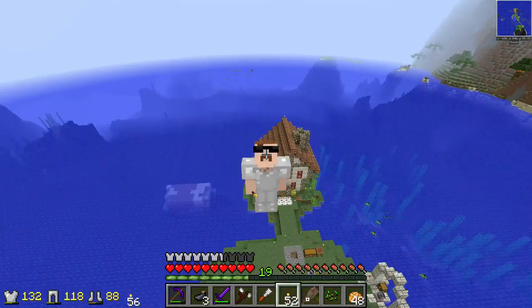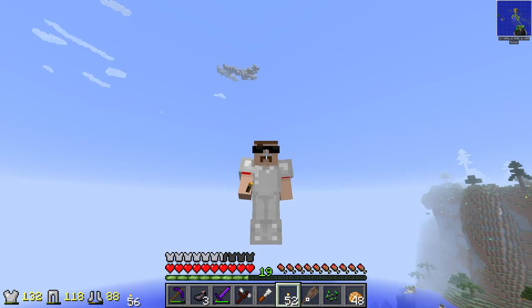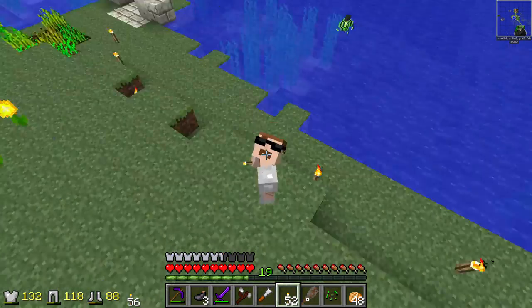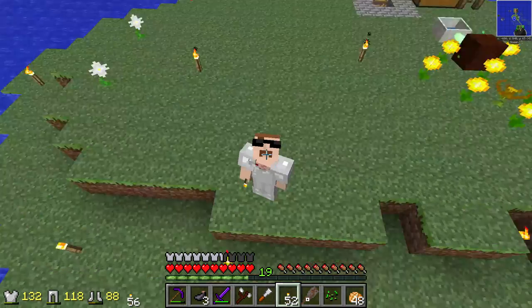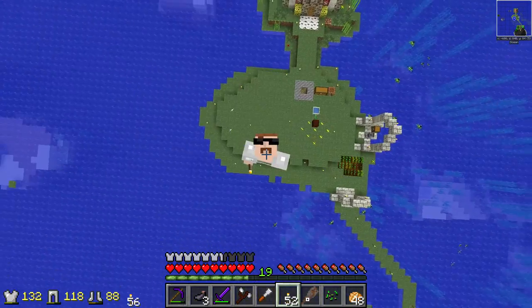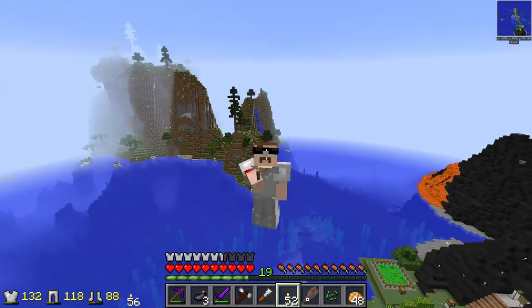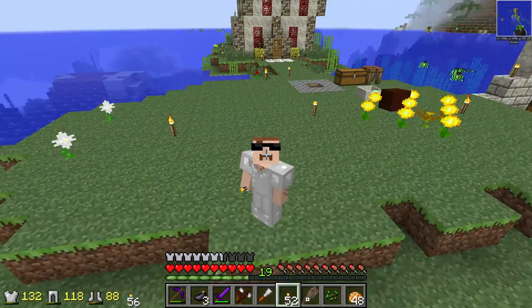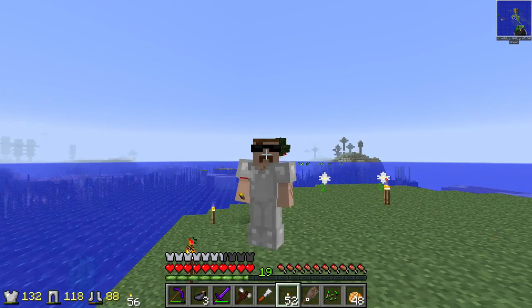It seems a little cheaty, but he told me it was a pain in the butt to make this. He made it, and now we can fly. I believe I could fly — I believe I could touch the sky. So now we're flying around everywhere. We're gonna try and not use it too terribly much, mainly when we are building.